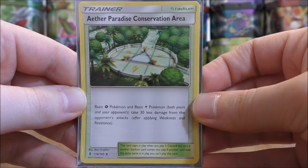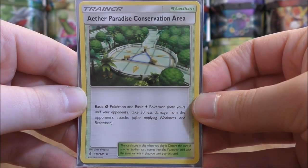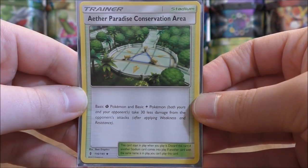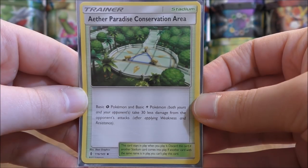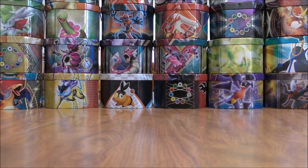Aether Paradise Conservation Area is used with Vikavolt a lot. It says basic Grass Pokemon and basic Lightning Pokemon take 30 less damage from the opponent's attacks. Since Tapu Bulu and Tapu Koko are both basic Pokemon, that reduces the damage those Pokemon take when attacked. Now I'll go through the different decks I've built and summarize the energy cards used and the different types of Pokemon.